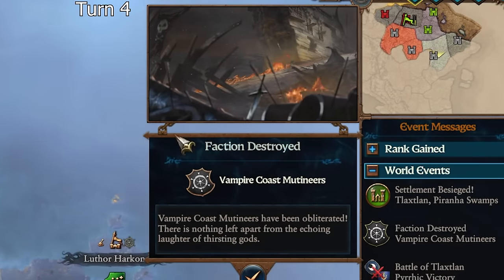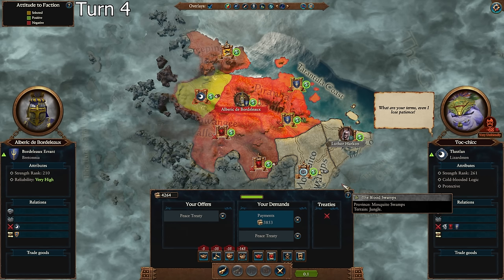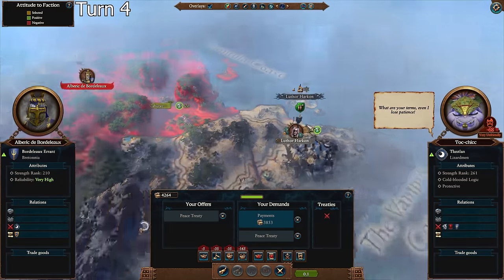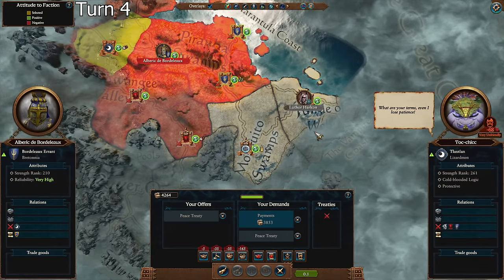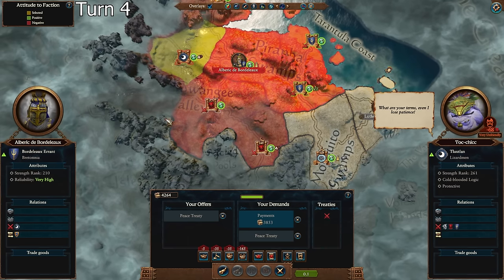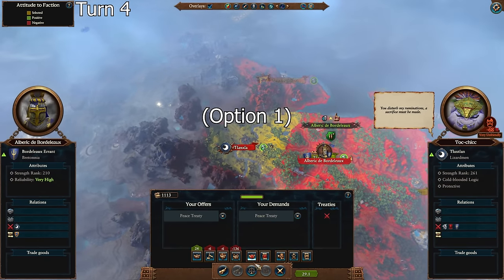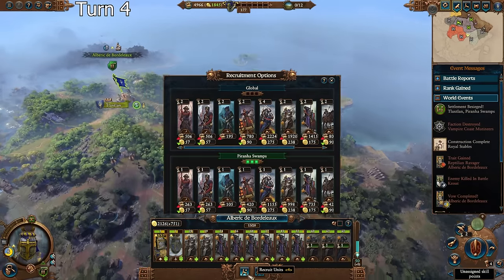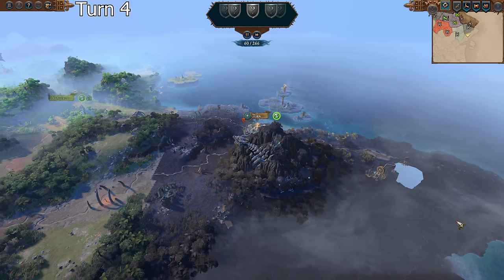They got wiped out early - turn four? They usually stick around for a while. I really have two options here the way I see it. I can accept peace here and start moving down, heal up, get more units, and then wipe these guys out super duper early game. Or I can wipe this out and then move down here and destroy these guys, destroy these guys, and then wipe these guys out in the mid game. I'm going to go for this - I'm going to get that gold, and then I start moving back over here and I wipe out Luthor Harkin.